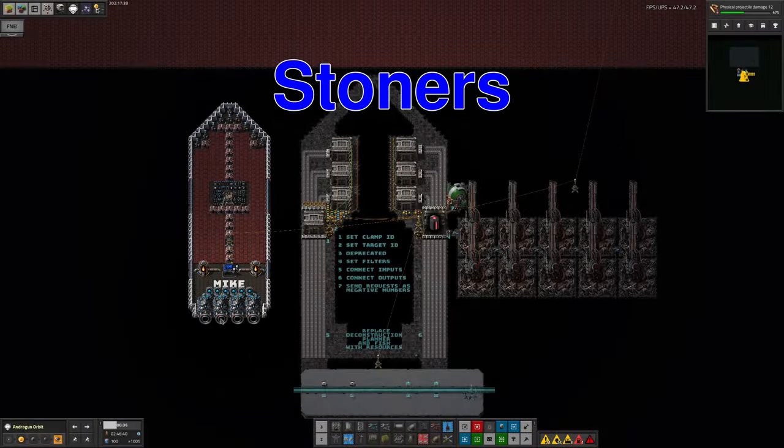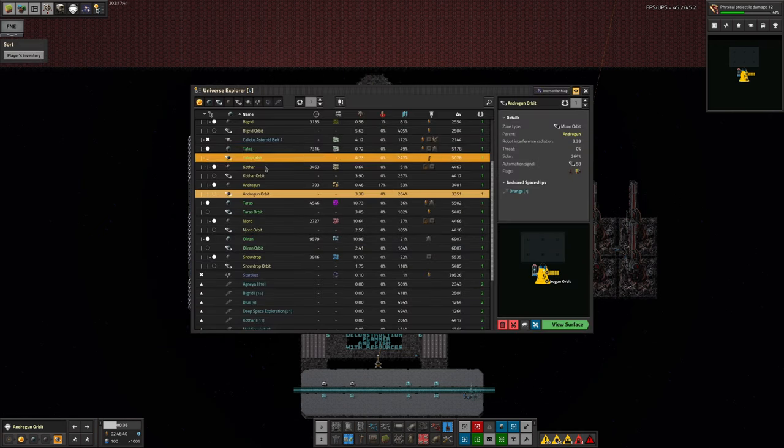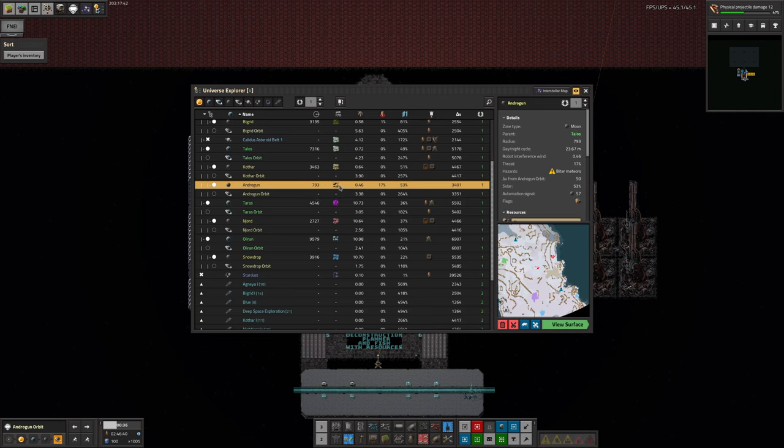The first thing I want to look at is Mike's expedition out to Andrugun. This is another planet in our solar system, and it's a stone primary—quite small, a moon of Talos, and only under 800 units across.